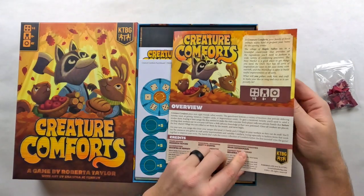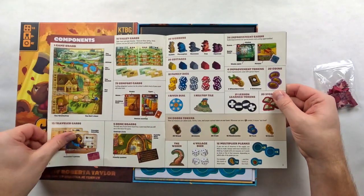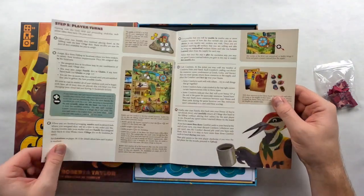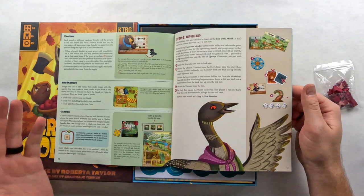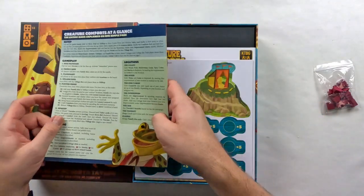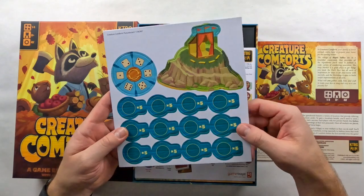We have our rulebook. It is a one to five player game, which is excellent — I love when there's a fifth player option to add more people to the fun. It's eight and up, about 40 minutes. The rulebook covers how to set it up, player setup, different things you can do throughout your turns. It looks like there are cards and a lot of dice involved. It's a 16-page rulebook, so not too hefty of a read.